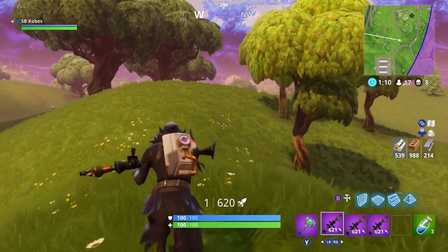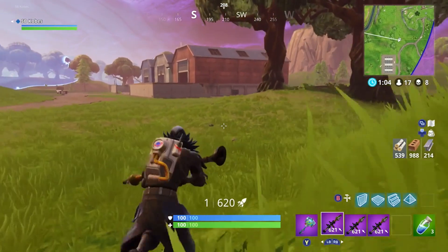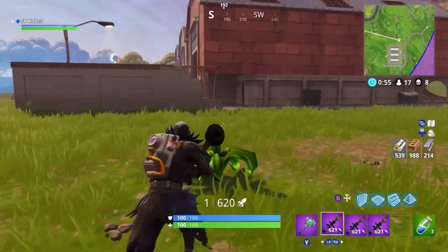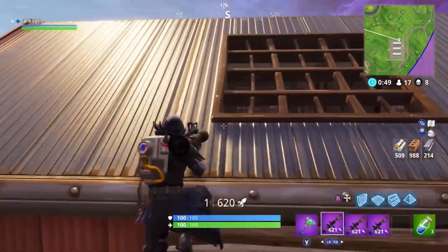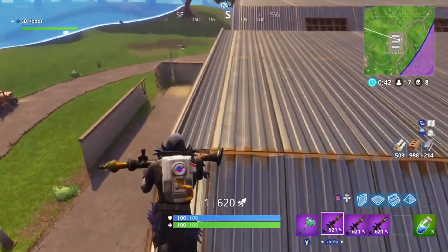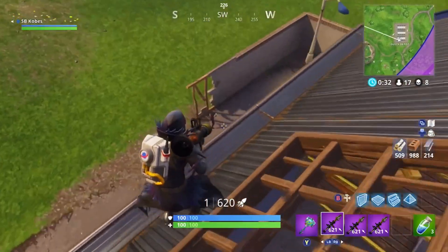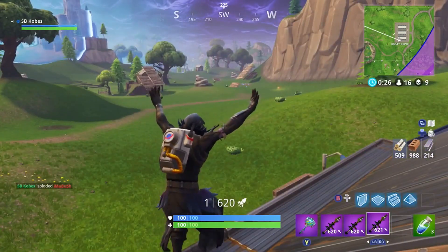At our number 4 spot, we have a skin that's grown on me quite a bit just because of the back bling — it's my favorite back bling in the game. We have the Love Ranger at number 4. His back bling alone gave him such a high spot on this list. There's one thing I wouldn't want on this guy though: I wish he was all stone instead of the pink pants. I honestly wish this guy either had a different color pants or didn't have them on at all. But I love the wings as well.